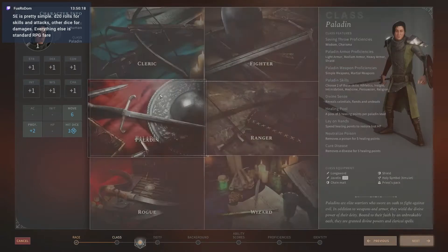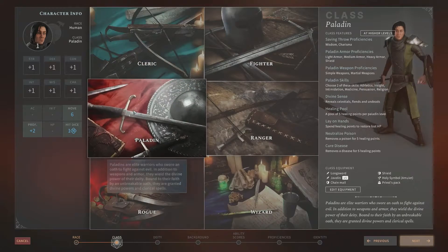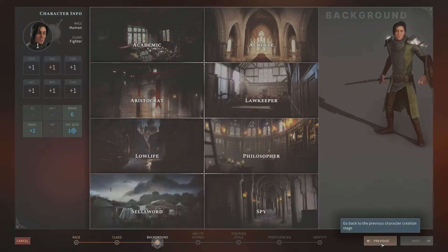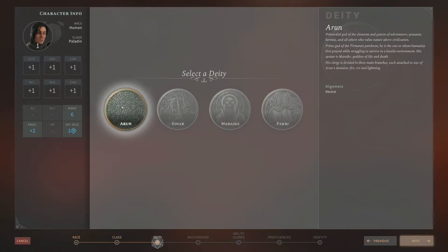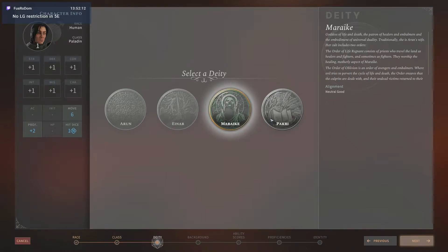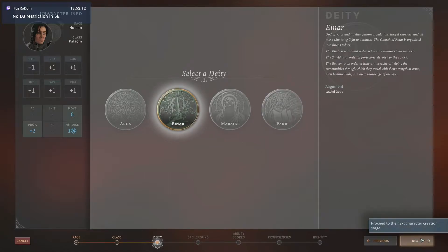I have my selection of deities here. Fighter has a different background and doesn't get god selection. So Arun is primordial god of the elements. There isn't a lawful good restriction for paladins? Interesting. Einar: god of valor and fidelity. Maraik: goddess of life and death. And Pakri: goddess of law and knowledge. Let's go with Einar — it's going to be a good old smite evil paladin.